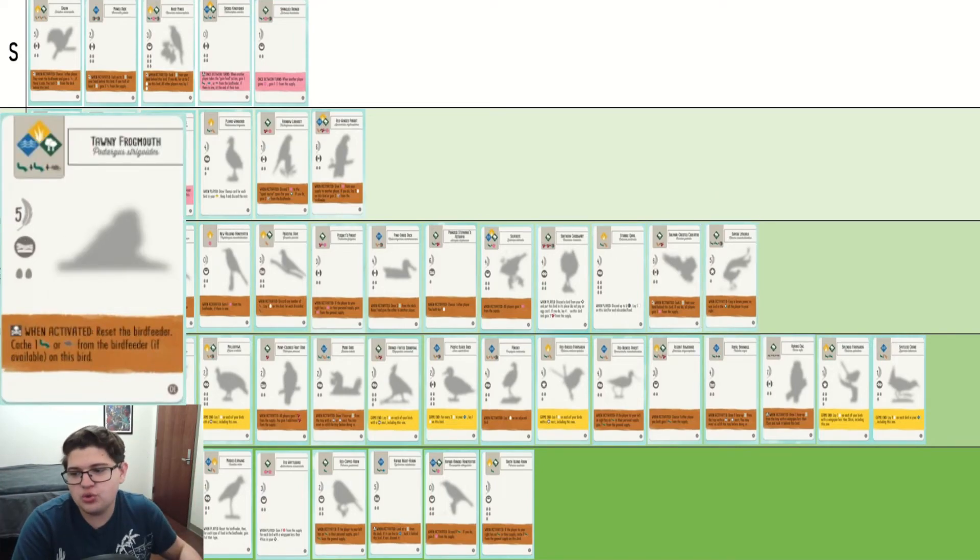Tawny Frogmouth is not very good. You don't want this bird early in the game, and you don't want this bird in the late game. It just doesn't do enough to warrant being chosen in my opinion.